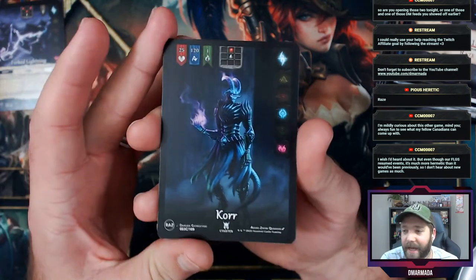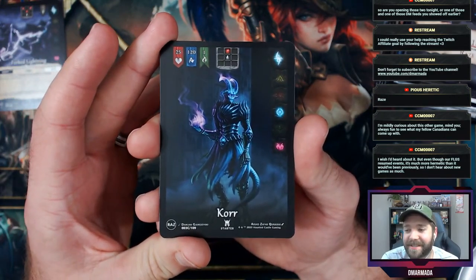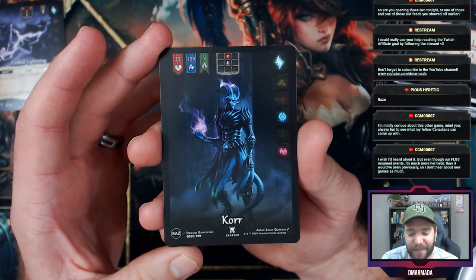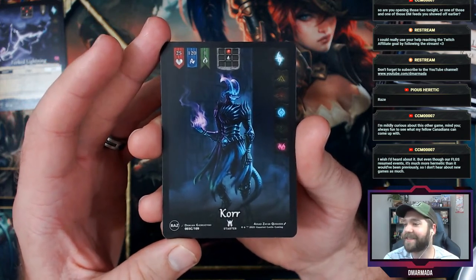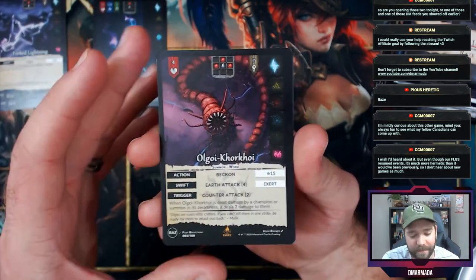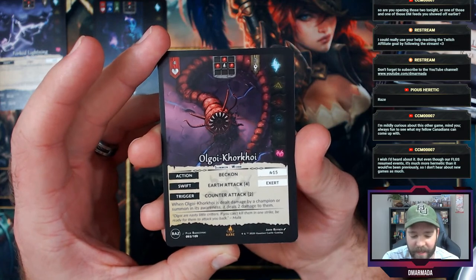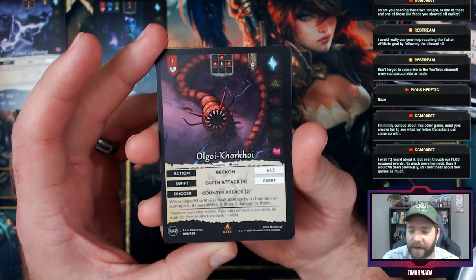Oh my god, we start with a full art core — that's pretty cool! I looked through these and I was like, those full arts look spicy. And then a rare — Olgoi Korkoy, or something like that. It's got four health, health is up here at the top.